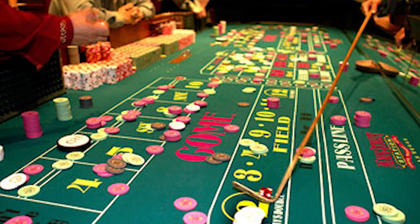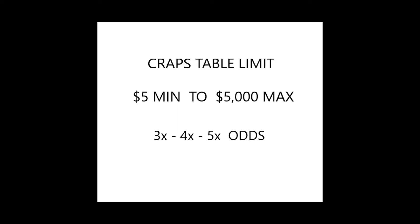When you walk up to a table, one of the first things you want to look for is the minimum bet. Typically there are $5 tables, $10 tables, $25 tables, and $50 tables and up. You're looking for a card or placard somewhere inside the table, near where the dealers or box man are sitting. It'll say craps table limit — minimum $5, $10, $25, and so on. It'll also say what your maximum bet is, and it'll show the odds: three times odds, four times odds, five times odds. We'll get into that later.